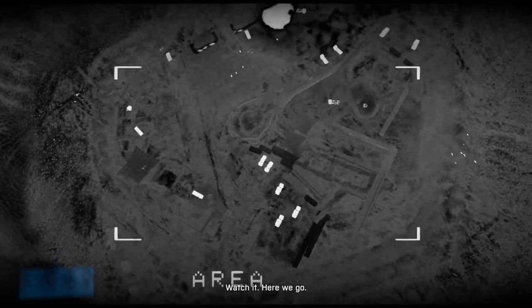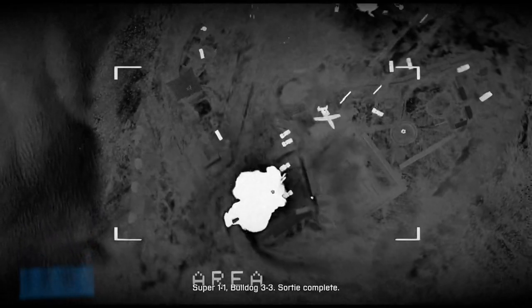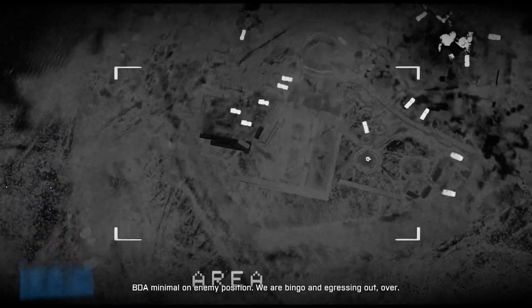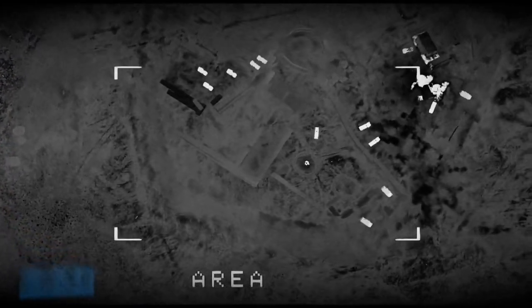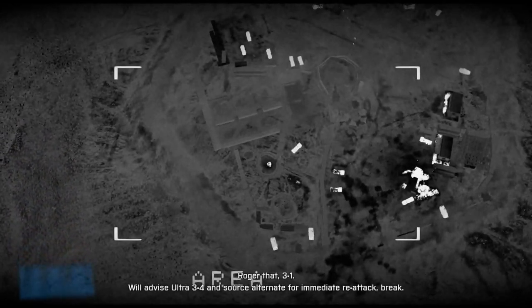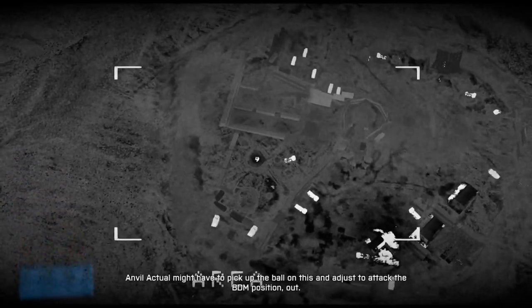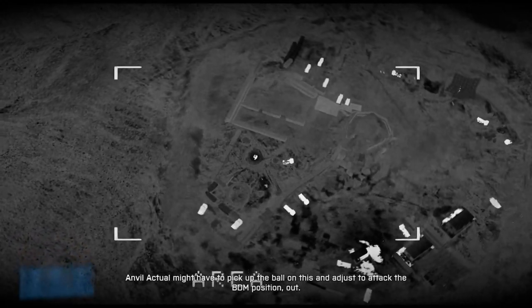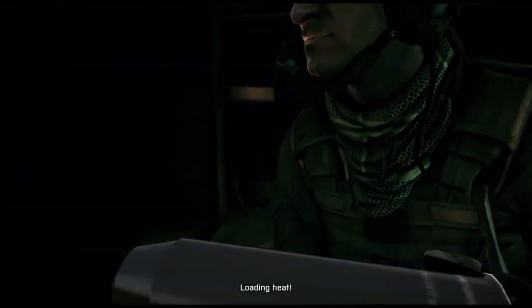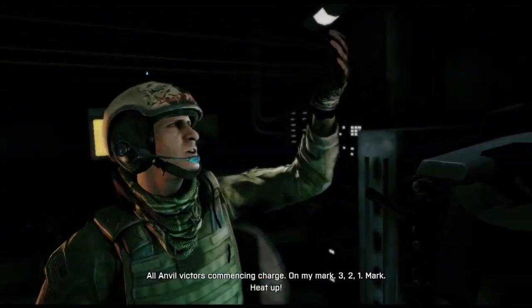Super 1-1, we're on 3-3. Sorting complete. BDA minimal on enemy position. We are bingo and egressing out. Over. Roger that, 3-1. We'll advise Ultra 3-4 and source alternate for immediate re-attack. Break. Anvil actual might have to pick up the ball and adjust to attack the BDM position. Out. Loading heat! Protecting team. We're at the top. Up, Auto 2-1.